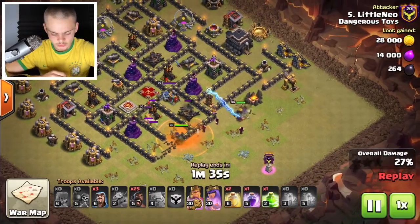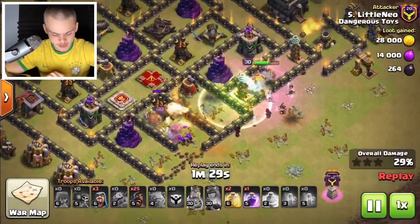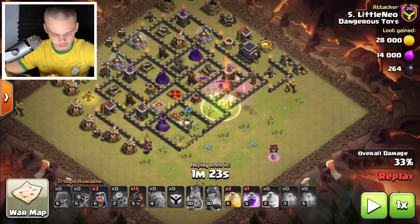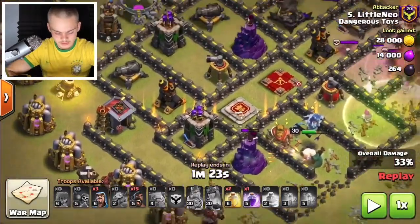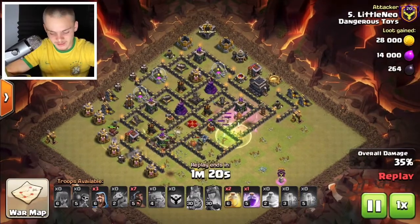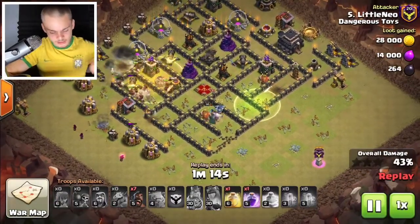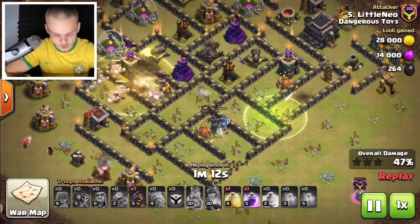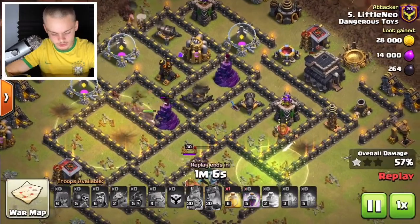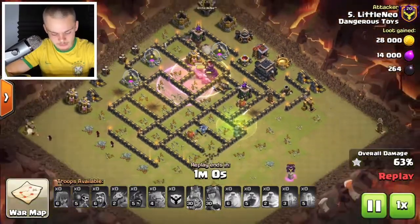You can also do this with one golem and a couple of bowlers. The queen's ability gets activated right now as well as the king's — we killed all that stuff down. Now we can deploy our hog riders because nice pathing was established — you can see this nice long line for the hog riders to go through, beautifully created by Little Neo. Hog riders are being sent in right now. Use heal spells whenever you encounter a big bomb or enter a high DPS area, making sure to cover a large portion of the base.